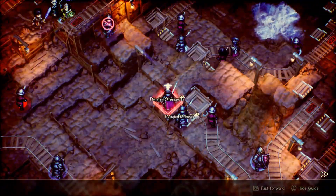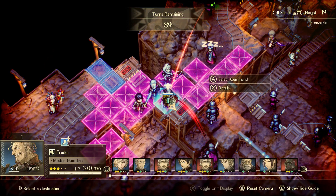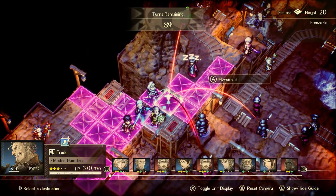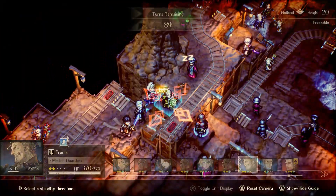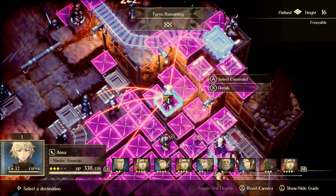Here he's going to buff up — he only hits himself and that other guy. That's actually kind of nice that it's only those two. So this turn I'm going to move Eridor to right here and provoke this guy.